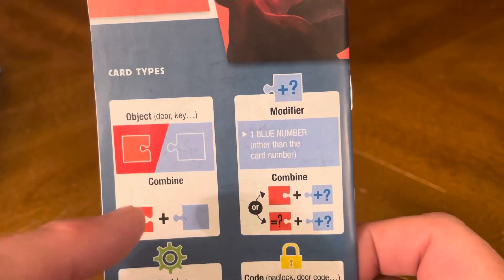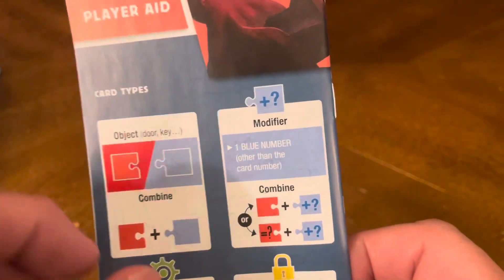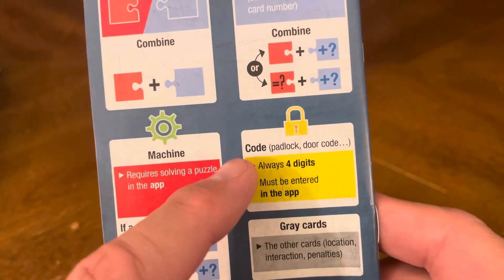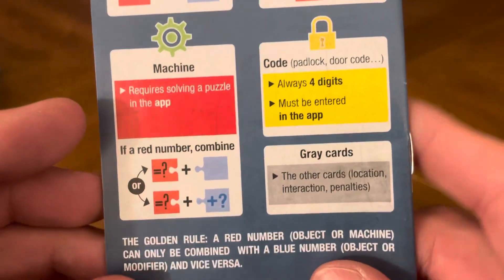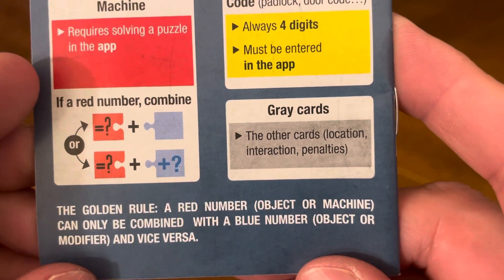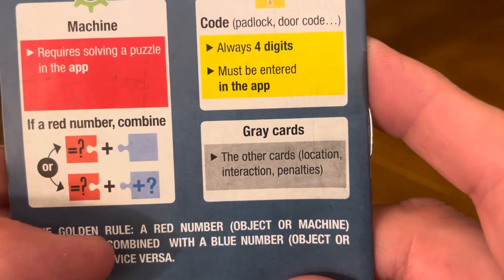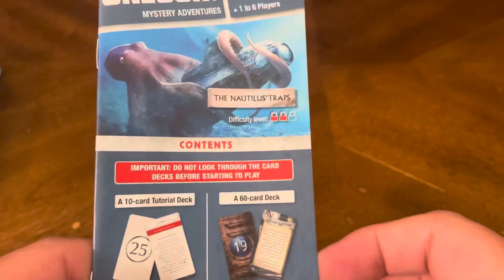The player aid covers card types: object, modifier, combining, machines, codes, and what gray cards are. The golden rule: a red number, object, or machine can only be combined with a blue number, object, or modifier, and vice versa. There is your rulebook.